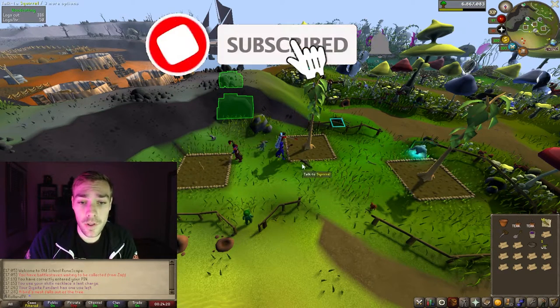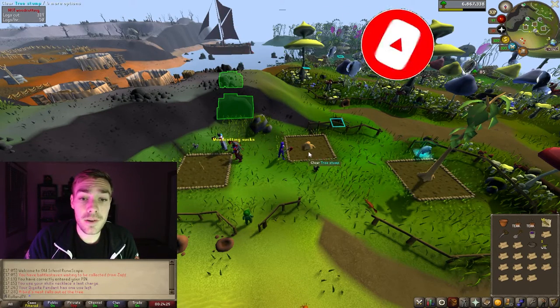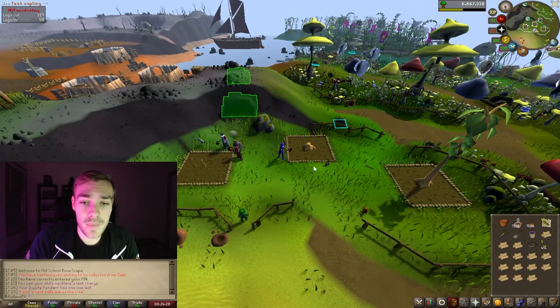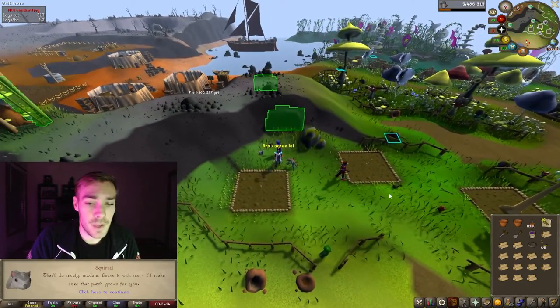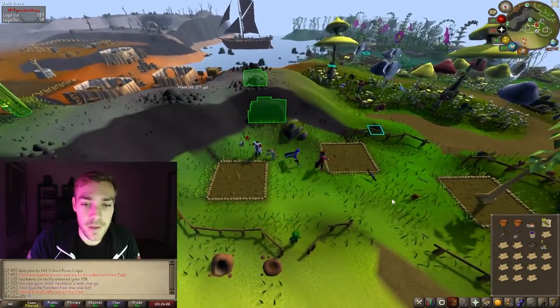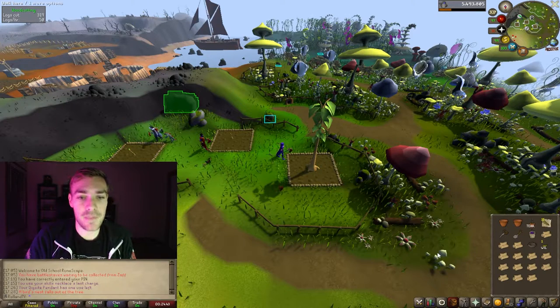One thing I did want to call out is that squirrels are actually who you pay here, which is kind of cool — normally it's a person, but here it's a squirrel. We're going to clear this out, plant another teak sapling, and then go over here and pay the squirrel. Now we'll pay the other squirrel too.